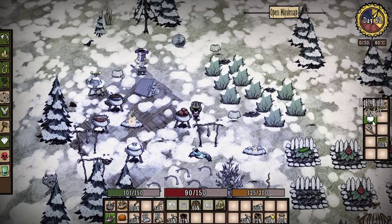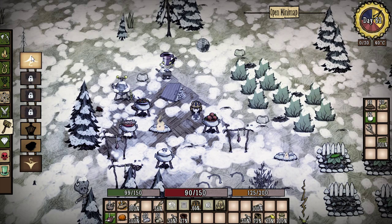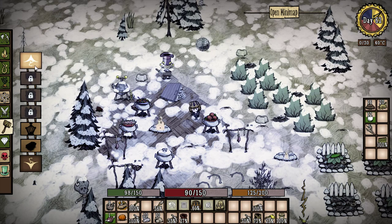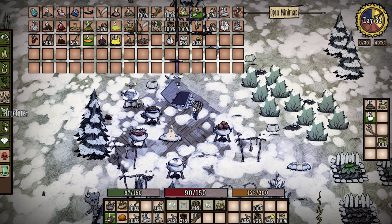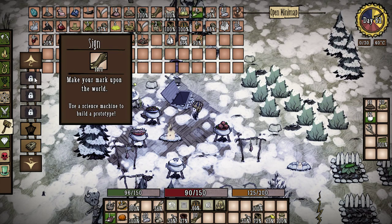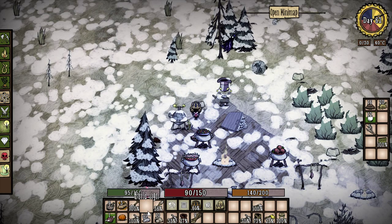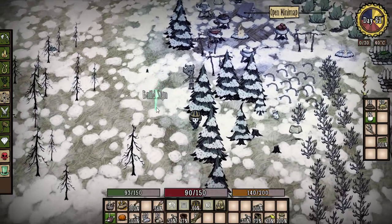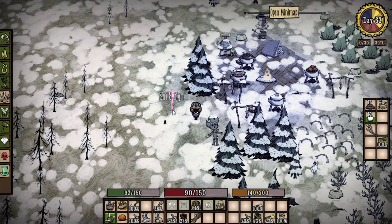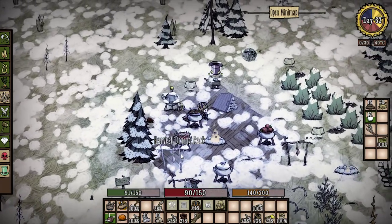Maybe we can do a little more exploring in the caves. Let's check out structures again. Bunny hutches — I saw some earlier. Wooden flooring, Wilson's cabin, bunny hutches, wood wall, hay wall, sign. We don't have a sign on the old homestead — we should really make a sign! Let's do it. We said we'd spruce up the homestead. Sign — nice, we got a prototype. We should put it by the road so anybody who comes by knows we live here. Right by the meat effigy — that won't be creepy at all. It says 'You Are Here.' Awesome.